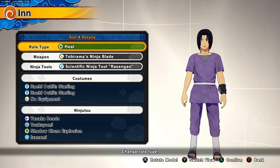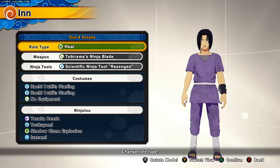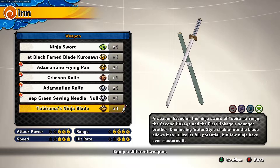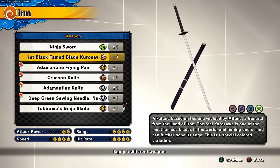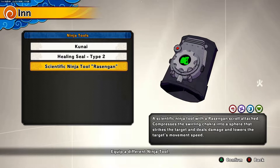Alright, for today's healer build, Edo Itachi — this is gonna be nice and easy. For the weapon today we're using Tobirama's Ninja Blade, but you can use any weapon like the Nunabari, a knife, or the Kurosawa — whatever you want. For the scientific ninja tool we're going to be using Rasengan, as always.